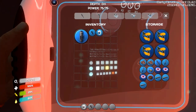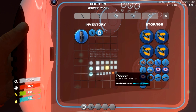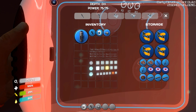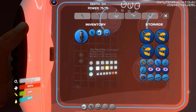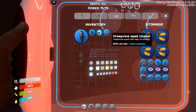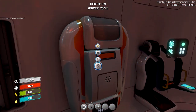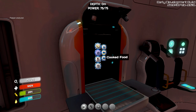Oh yeah, so I have creep vines. I've even got a peeper, which I'm actually going to take to cook. And I've got some stalker teeth. They've updated a few things here. We've got to remember that we have these creep vine seed clusters for lubricant. And — new creature discovered. Okay, let's cook a peeper and eat it.